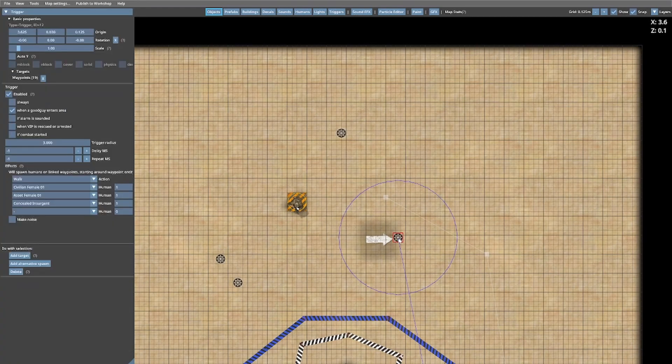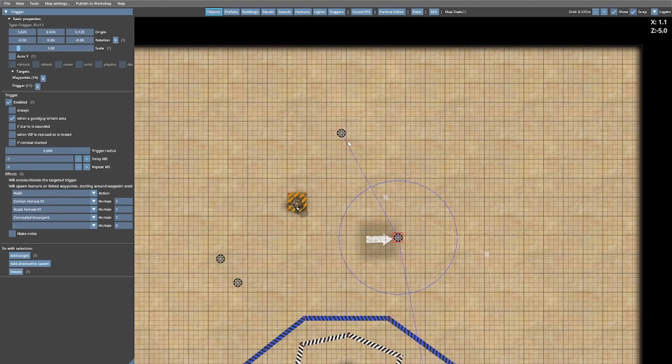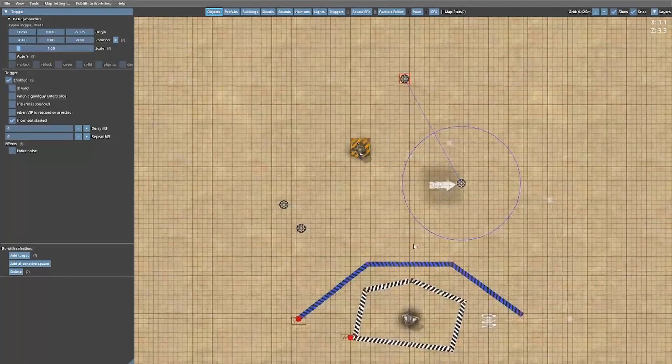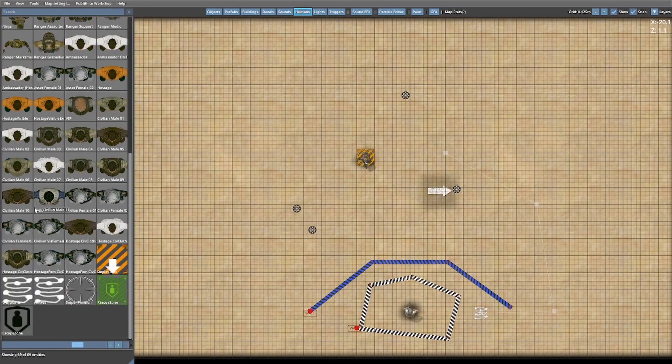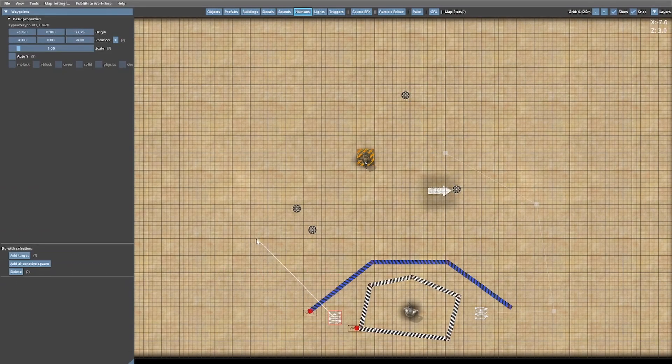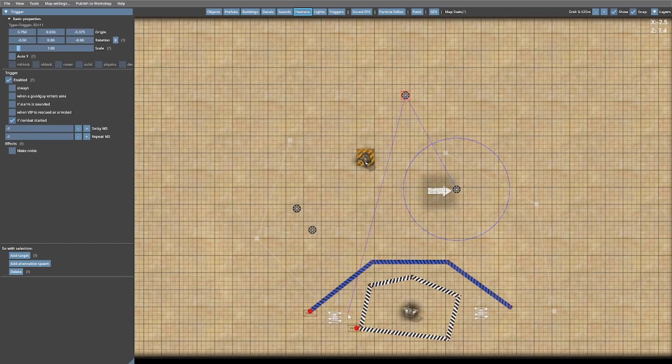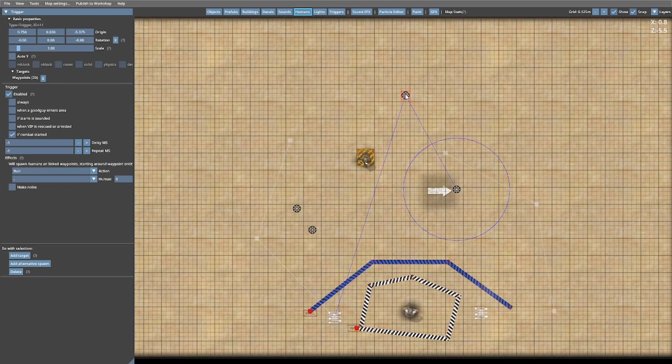Let's have a look at this - this is the area trigger we created earlier. We've got another trigger up here. What we need to do is attach it so that trigger triggers once the first trigger is triggered. We'll put this down to 'Combat Starts' - if combat starts, stick it on there. Then do another waypoint: go back to Human, go to Waypoint, click on here and we'll have them coming this way so they're almost flanking our soldier. We've attached it to this waypoint. Now we should put some more enemy - a couple of enemy combatants in here, two should be a good number.